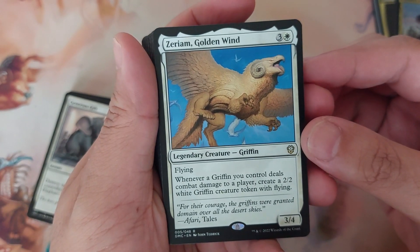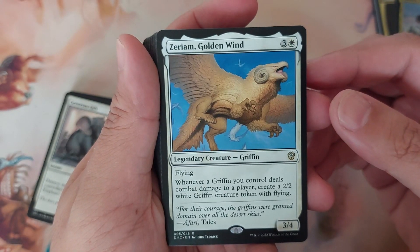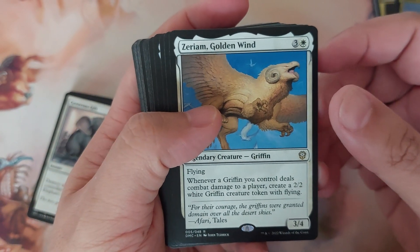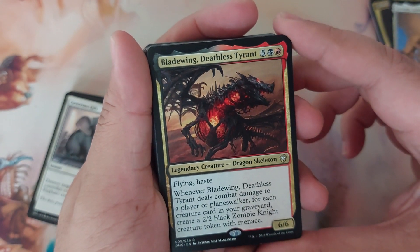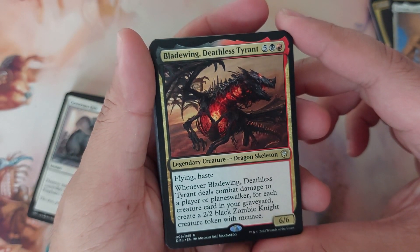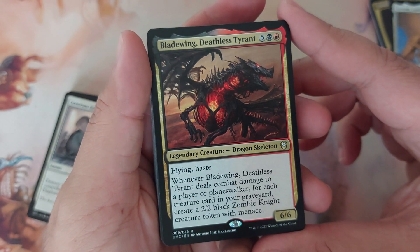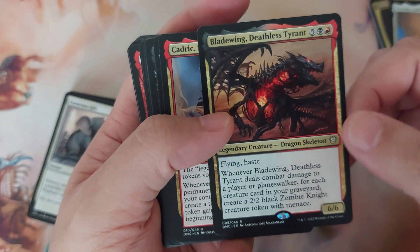Serium Golden Wind — legendary creature griffin, flying. When a griffin you control deals combat damage to a player, create a 2/2 white griffin token with flying. A griffin commander — this is good. Next one: Bladewing, Deathless Tyrant — seven drop, flying, haste, 6/6. When Bladewing deals combat damage to a player or planeswalker, for each creature card in your graveyard, create a 2/2 black zombie knight creature token with menace. That's what those zombie tokens are for.